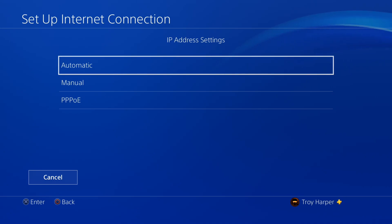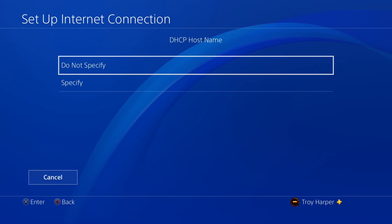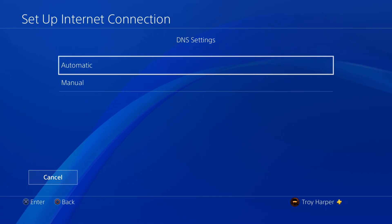For our IP address we will choose automatic. We are not going to specify a DHCP hostname. For our DNS settings we will choose manual.